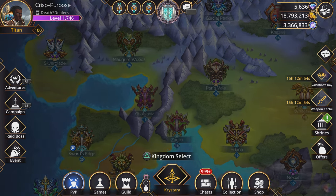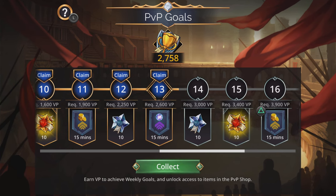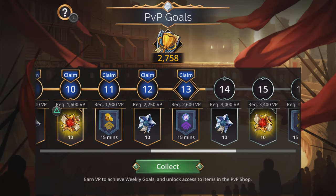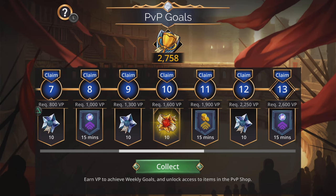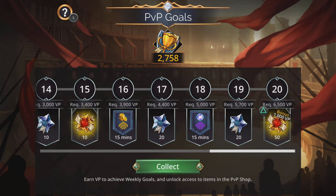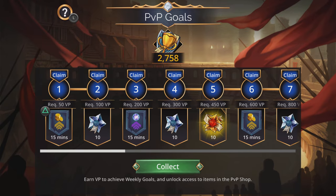The additional gold that bumps me up to such a high level comes from the new PvP adjustment. In the PvP goals, you earn a 15-minute gold bonus every time you get one of these and activate it. If you run this for an hour, you get four of these — that's one full hour — which bumps up the amount of gold you're going to be getting.